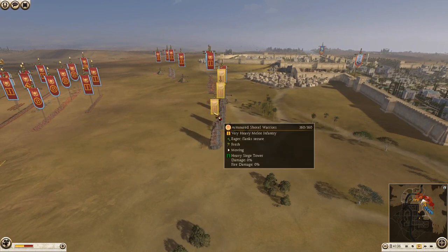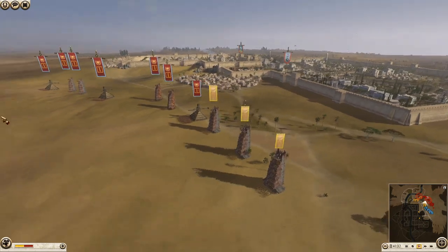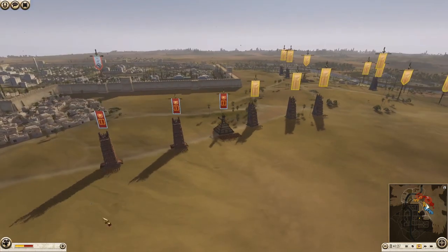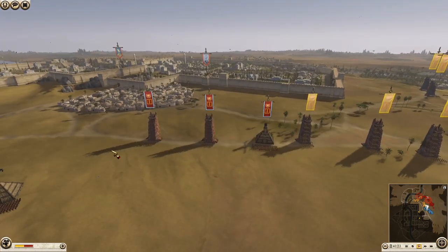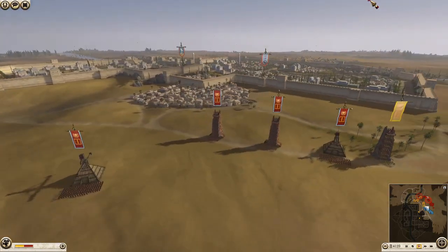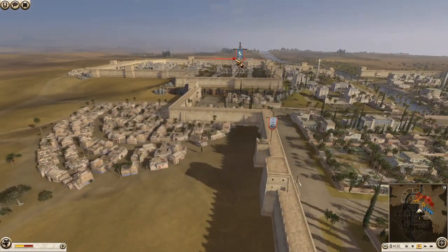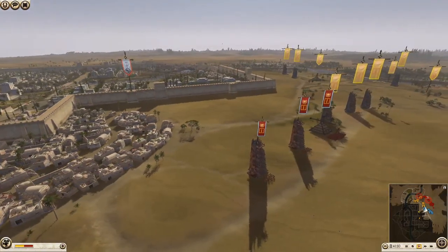I am playing as Kush - it's actually my first time playing as Kush, obviously known for being a very strong faction. I decided since we're attacking for once I'd give Kush a try because they're very good on the offensive. My ally is playing as Rome, so we have two very strong attacking armies.